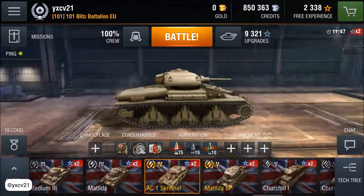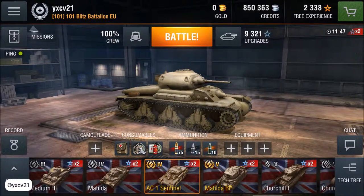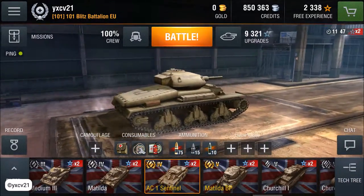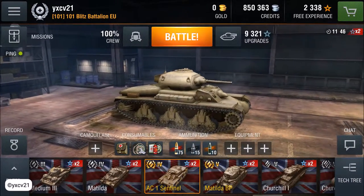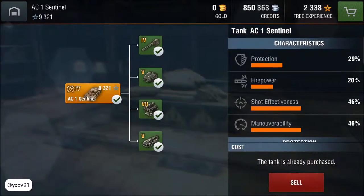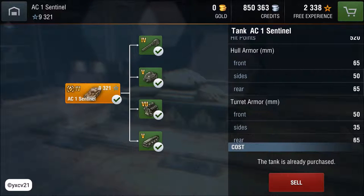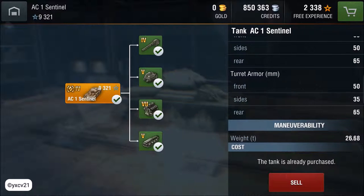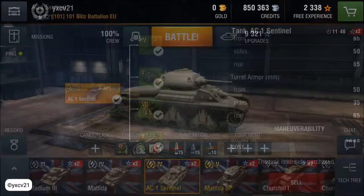And as you can see, there's the Australian tank — the AC1 Sentinel, iconic. It's very nice — good speed, very good gun, and nice armor on every side. As you can see: front 56, side 50, rear 56. That's very good. I love it.